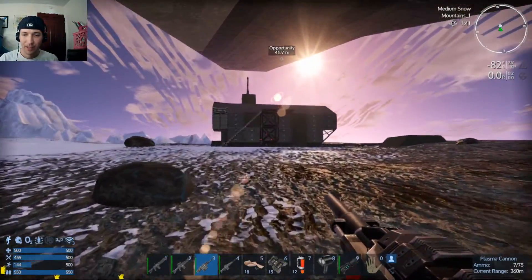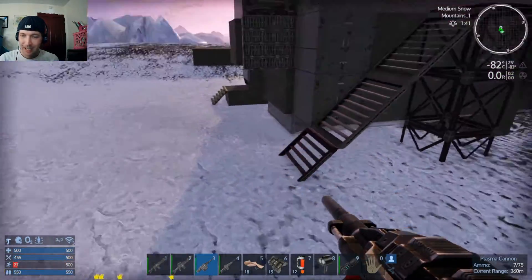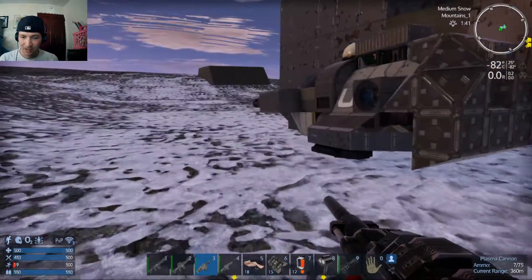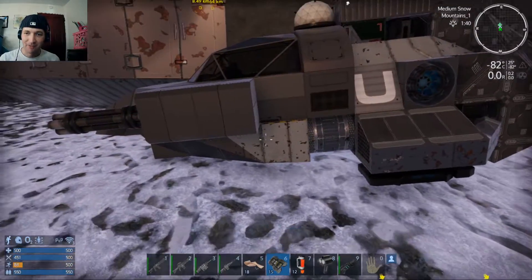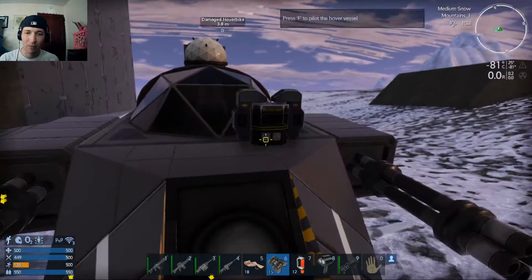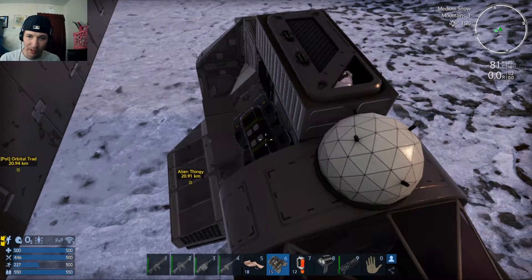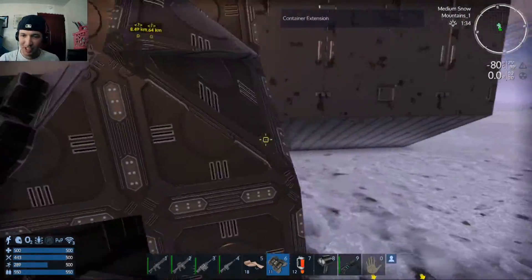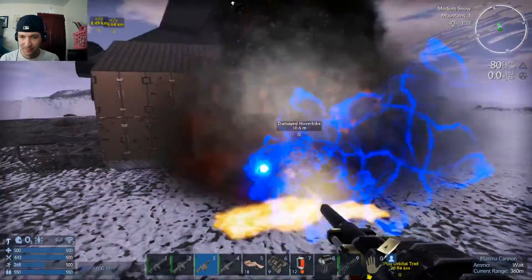But before we go, we have one very important thing to take care of. It is time. I ripped everything out of the Opportunity, including the core — it's all on the ship, we are packed and ready to go. This thing... this infernal hover bike. The thing that is the bane of my existence from day one of this. It's time to go, and I'm sorry it has to be this way. You always knew it was going to be this way. You are dead to me. Boom!